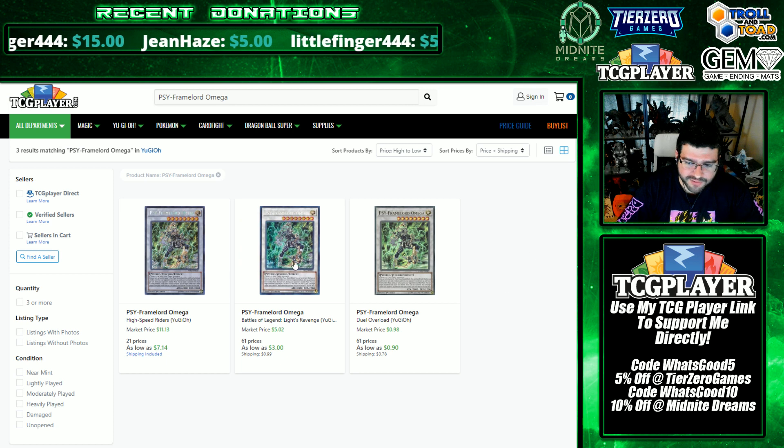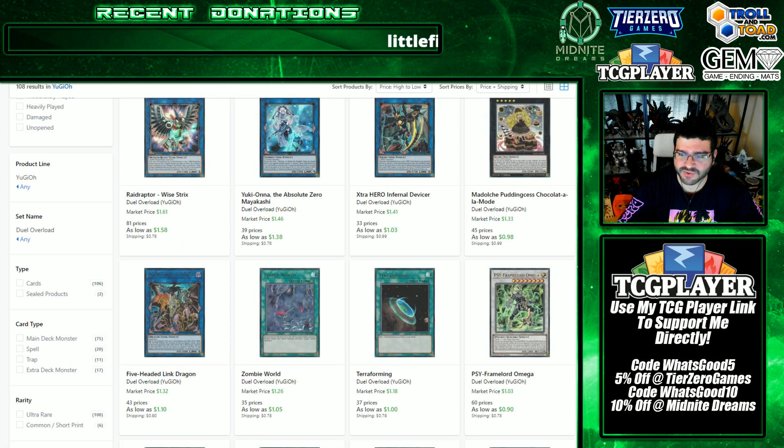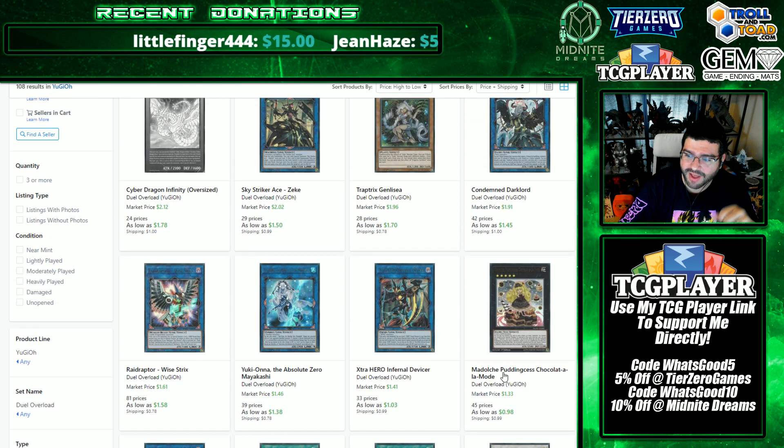Omega is way underestimated here. Looking at past versions of Omega — the Battles of Legend one, you almost got one in every single box — yet I think the Duel Overload version will be three dollars solid over time. There are a ton of quantities of the Battles of Legend version from years ago. The Secret Rares will appreciate more first. Don't sleep on this card — get yours sooner than later. Don't let this one slip through your fingers; even if it's just your one personal copy, get it now.